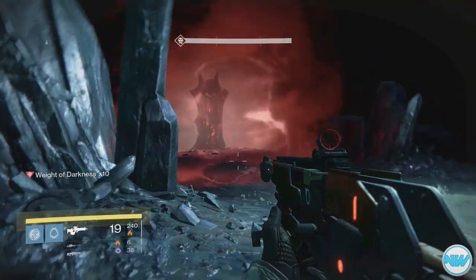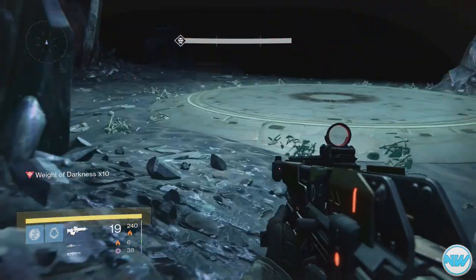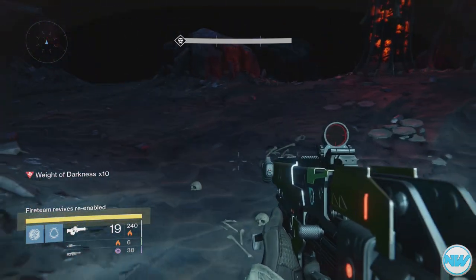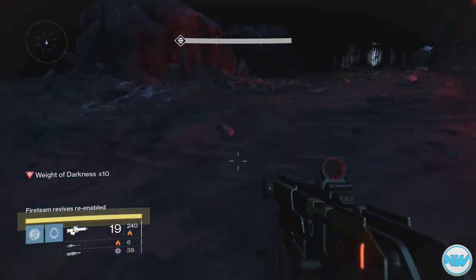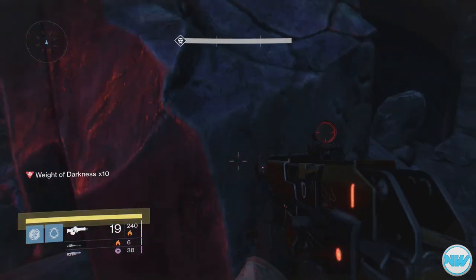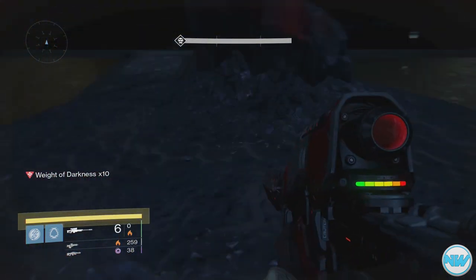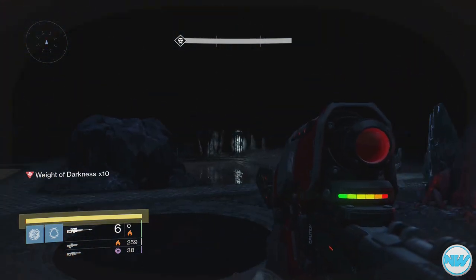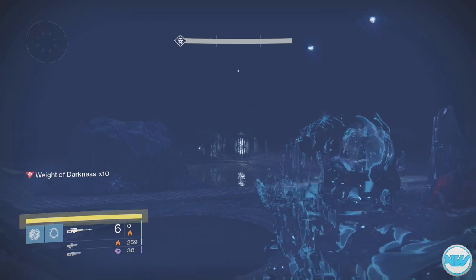After this lamp explodes right here, you will need to head back to the rock that I showed you previously. I'm going to go over there after I activate the center platform. This will only work if it says 'fireteam revives re-enabled' — that's just when you know that you did it correctly. Once you stand on this rock, it will not allow any of the thralls to come get you.